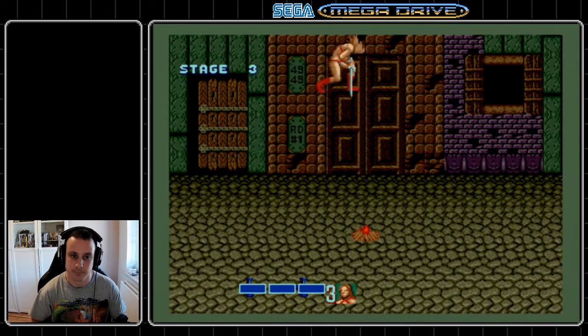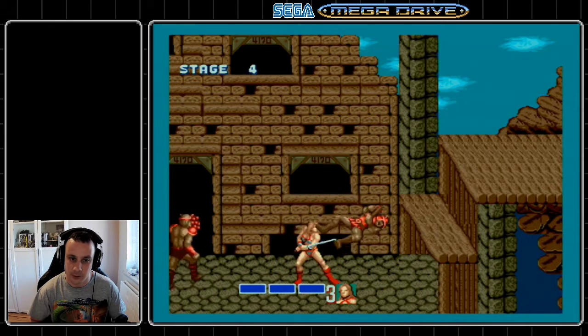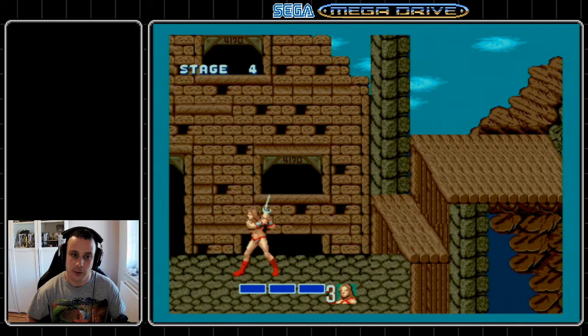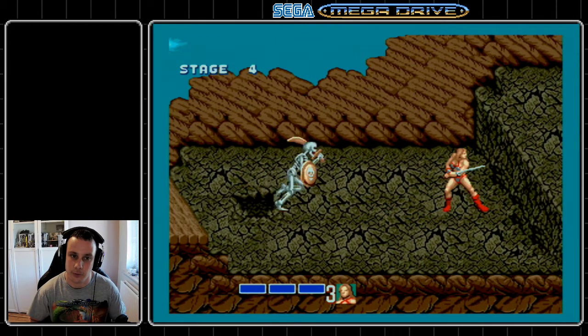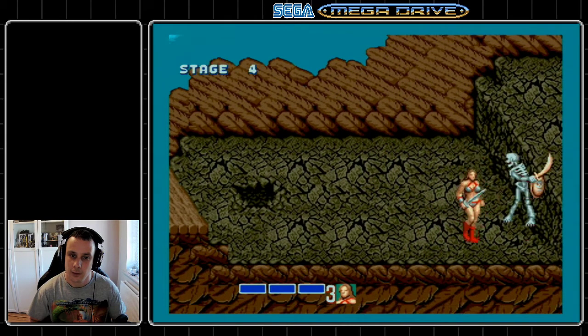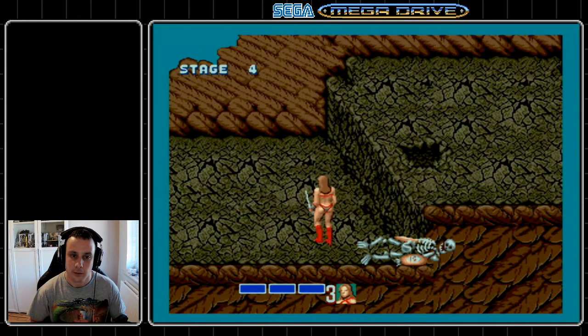On to stage four — this one works a little differently: you don't get any points if you knock an enemy in the pit, so I won't be doing that. This stage also has lots of skeletons, so I'll be doing the skeleton dance to bait some attacks out of them to make sure I get points. Easiest way to do that is to move up the screen then hold the down button and they'll have a swipe at you as you walk past.